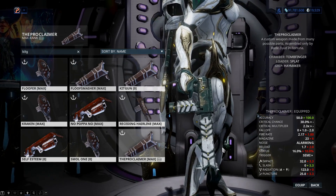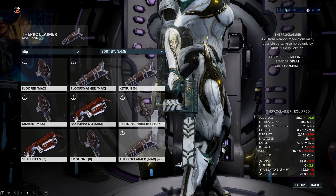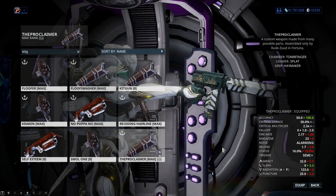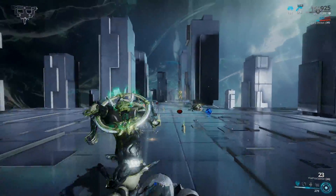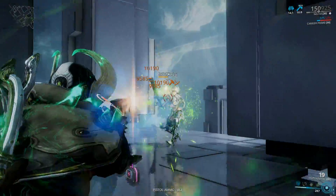Primed crit mods on this Tomb Finger will bring you over the 100% crit chance mark, which means constant yellow crits — not to mention the crowd control effect from radiation if your target doesn't initially die. It also has a decent status chance, so if you put on two dual stat mods you're going to have a lot more status to play with.